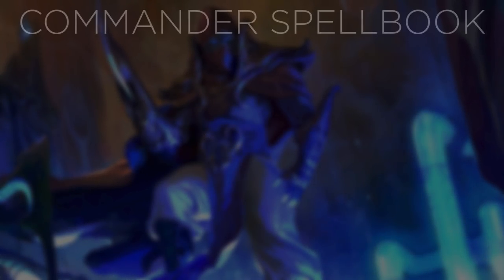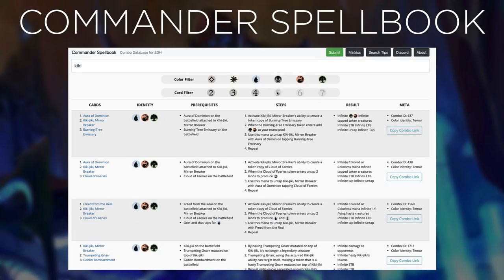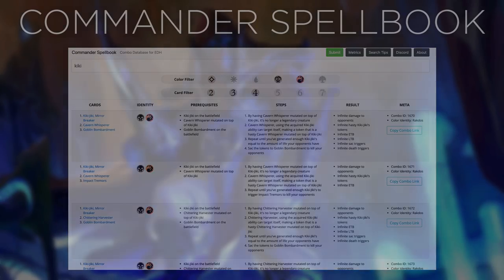If you are brewing or want to understand combos better, we recommend the Commander's Spellbook, a resource full of MTG combos. Do you need a main or secondary win condition in your colors? Do you have cards in your deck that could become a combo with one addition? Or do you just need to learn about some common combos and how they are executed? This resource is fantastic for all of your combo needs.